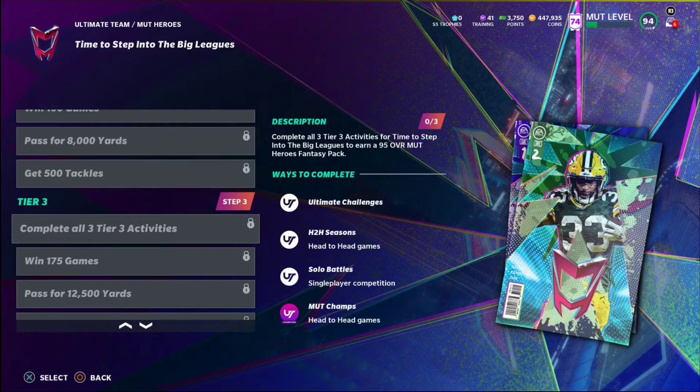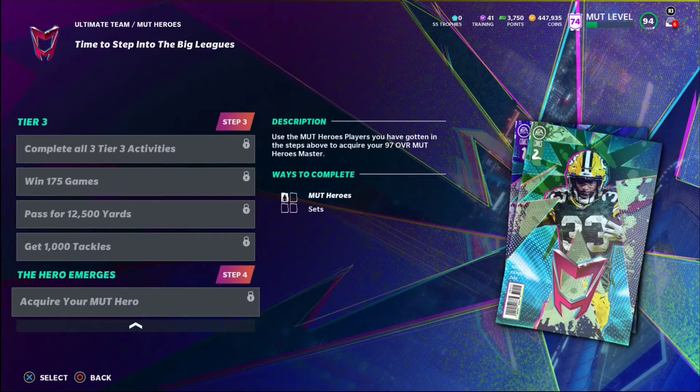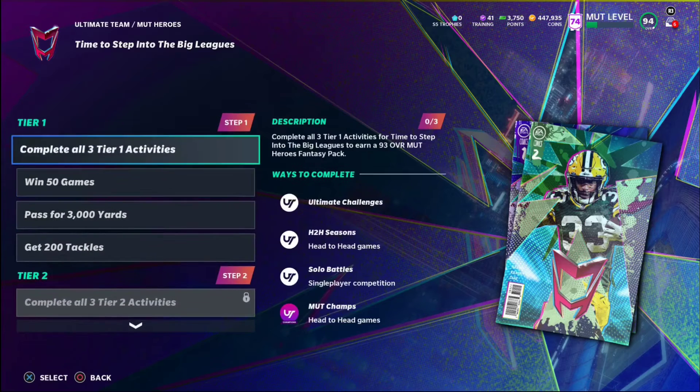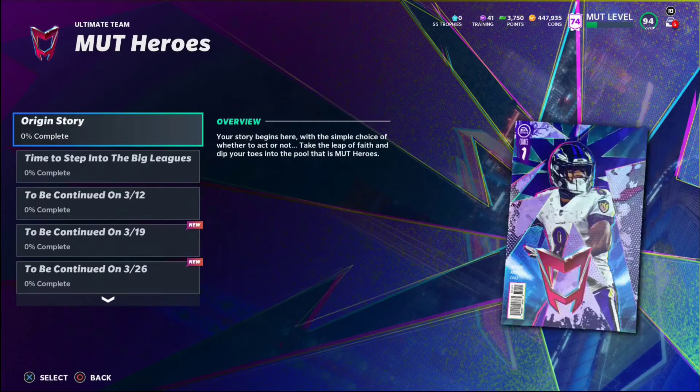For Tier 3 you get another 95 overall player. Then use some Mud Hero players you've gotten in the steps above to acquire a 97 overall Hero Master. So the set is going to require 2x 95s and 1x 93 — that's interesting. That's a Fantasy Max too. We've got 'to be continued' on 3/12, 3/19, and 3/26, so there's going to be a new chapter every week on Friday.